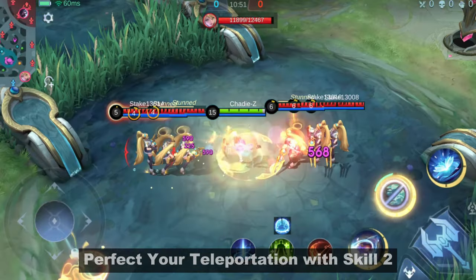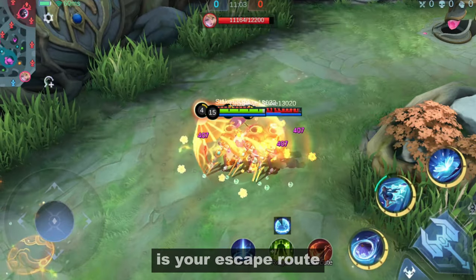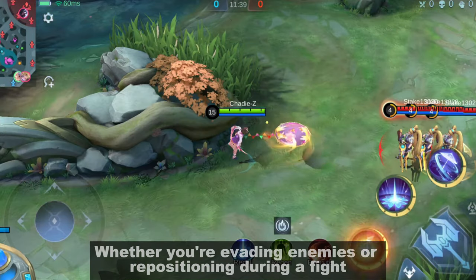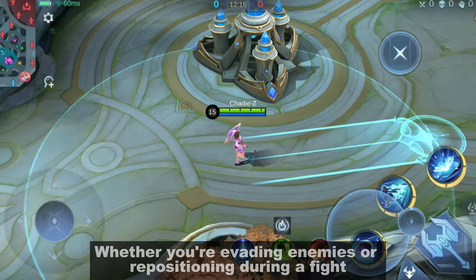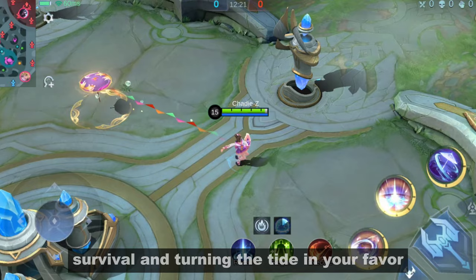Perfect your teleportation with Skill 2. Kagura's second skill, Semi-Umbrella Flea, is your escape route. Mastering the teleportation aspect is crucial — whether you're evading enemies or repositioning during a fight, knowing when and where to teleport is the key to survival and turning the tide in your favor.